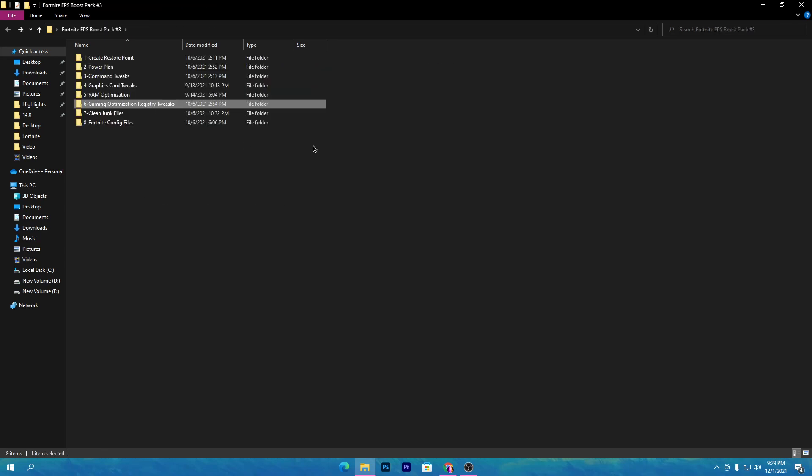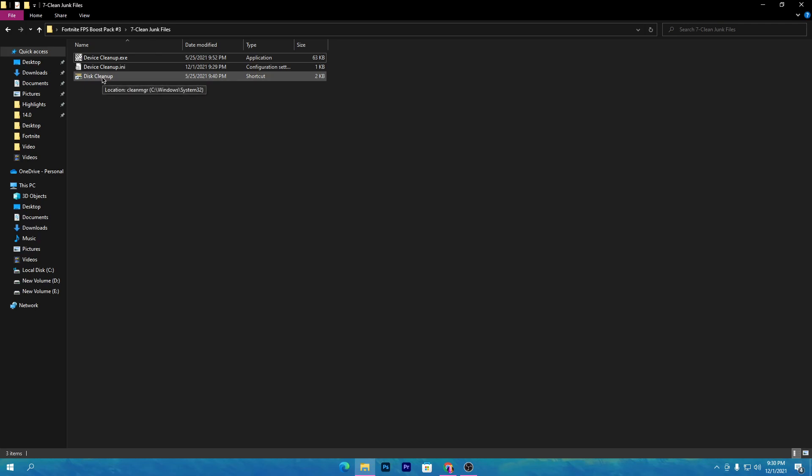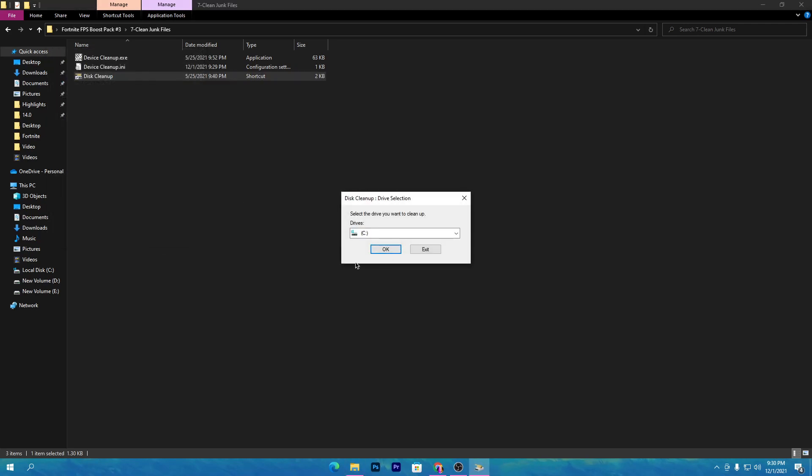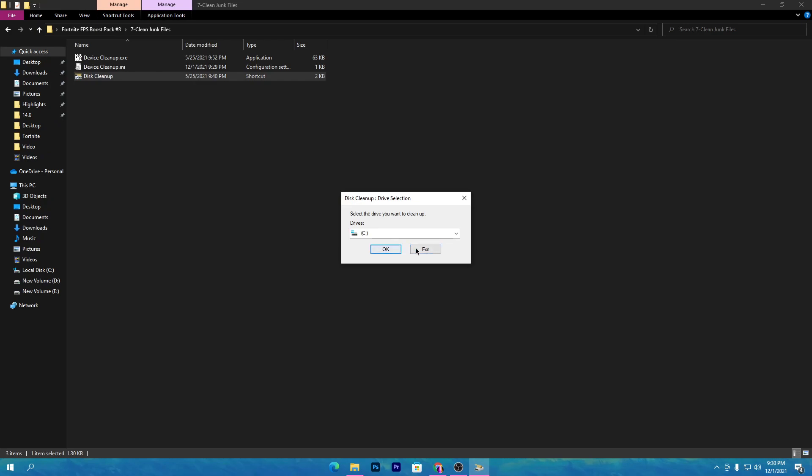Once all registry tweaks are installed, go back to the main directory. The next step is to clean all junk and temporary files from your PC. Open the disk cleanup folder and run the shortcut. Click on the C drive or whichever drive you have installed Fortnite on. You can also do this for your Windows OS drive. I have Fortnite installed on my C drive, so I will select 'Clean Up System Files' to remove temporary files.